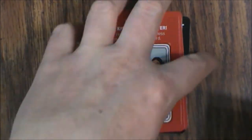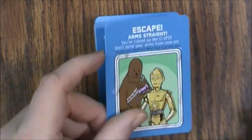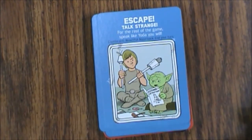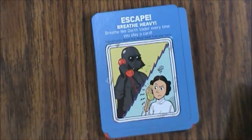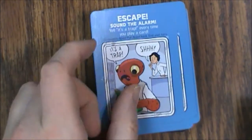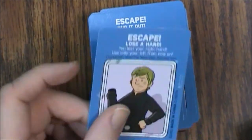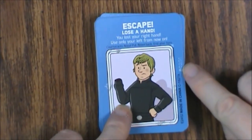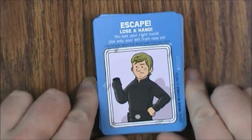Then we have some blue cards — Escape: Fear the Worst; Escape: Arms Straight; Escape: Talk Strange; Escape: Go High-Pitched; Escape: Breathe Heavy — that's a joke younger people won't get; Escape: Sound the Alarm; Escape: Hug It Out; and lastly, Escape: Lose a Hand. This was the last card in the set. You'll notice there's a serial number here — I don't know what those mean but it's probably some sort of internal control thing, but it's supposed to be there.